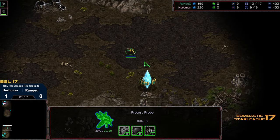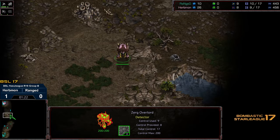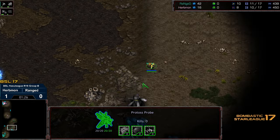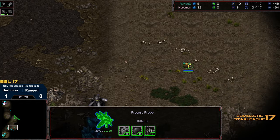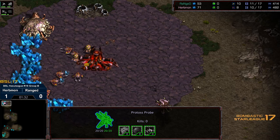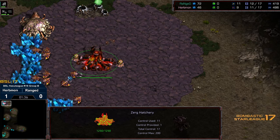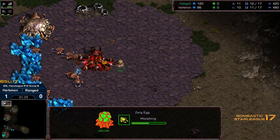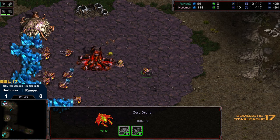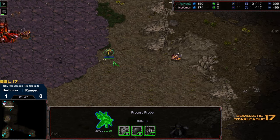We see a pylon at the natural expansion, which suggests we are potentially going to see a forge first. Usually the probe hangs around if it's going for gateway first. We'll see if Herbmon opts for the overpool build once again or if he's going to go for a 12 hatch. Looks like we are going to see that forge plop down. Initial probe making its way to the north — could try to intercept the overlord, but there's a second probe as well, which is a slight mineral loss but gives Range information on whether to open a nexus right off the bat. He'll want to be cautious with overpool, going nexus first, but diligent with follow-up cannons, especially considering what happened in game one.